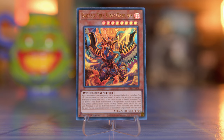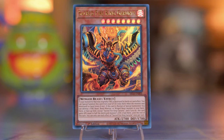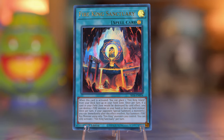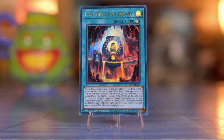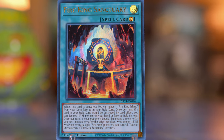Use Garunix's effect to destroy your monsters like Fire King Avatar Barong. This sets up combos for the next turn, and Garunix gains the destroyed monster's attack too. Fire King Sanctuary is a continuous spell that searches for Fire King Island when activated. It protects your field spells by destroying your monsters instead, and lets you actually summon during your opponent's turn if they special summon.